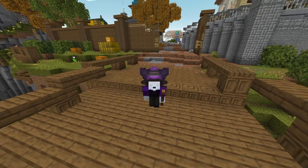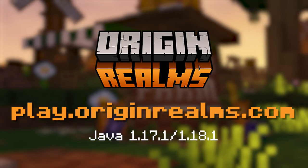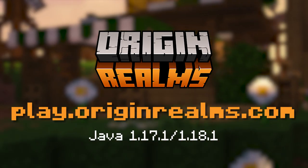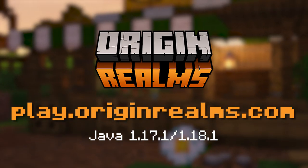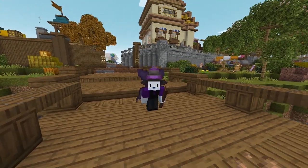Everything you're seeing in this video was made for a server by the name of Origin Realms. You can check the IP and join us as we update the server. We're actually updating some stuff very shortly, and there should be some really cool Christmas stuff in the works for you to enjoy very, very soon. Come join us with the IP on the screen right now. It's a free Minecraft server — you can join with Java. It's a great time, and I highly recommend you join us because we've got some really cool stuff coming.